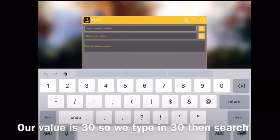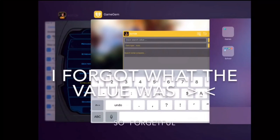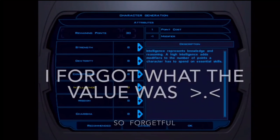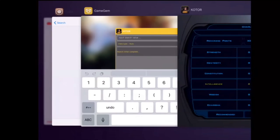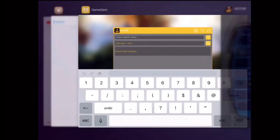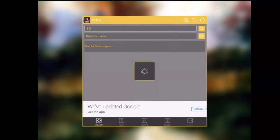Then enter into the input search value box the value that you're looking to change. So if your money is at 100, enter 100. In our case, our skill points are at 30, so we're going to enter 30. For data type, go to auto unless you know the exact data type. Auto will scan for everything — it takes a little bit longer, but it'll work in most cases.